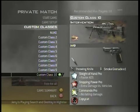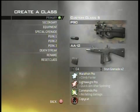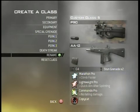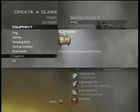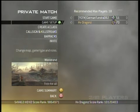First, you're going to have to make your own class. You're going to have to have Marathon, Lightweight, and Commando. Your Death Streak is going to have to be Painkiller. You're going to have to have a Tactical Insurgent and you're going to have to have a friend to kill you.